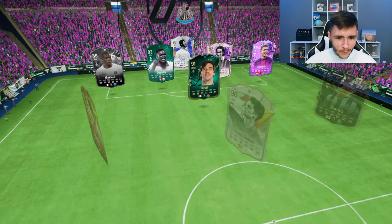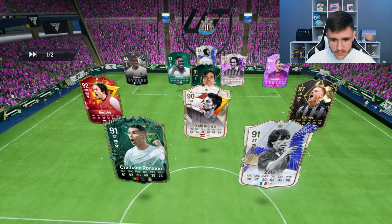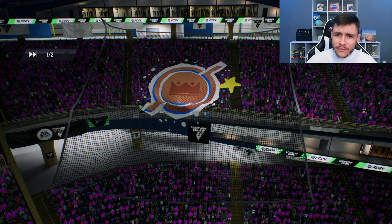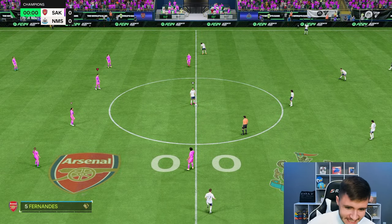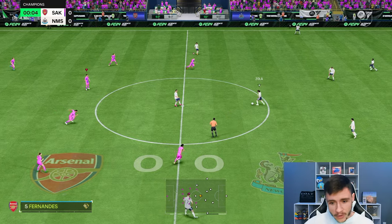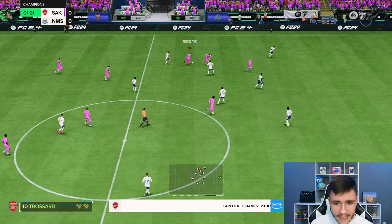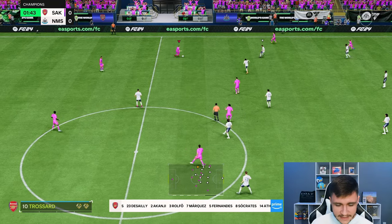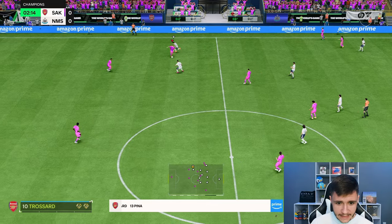Here we are jumping into game number one of Foot Champions, testing out the new Trussard card. We're coming up against Ronaldo, Zola, Xabi Alonso, Harvey Barnes — a very interesting team. I'm actually really excited to test this card; I've been waiting all year for Trussard to get a special card — I feel like he deserves it. First things first, let's go ahead and test out the card's dribbling. The dribbling is probably going to be the standout stat for Trussard. He should be very quick and swift on the ball.